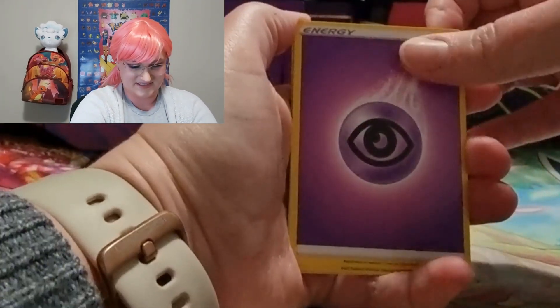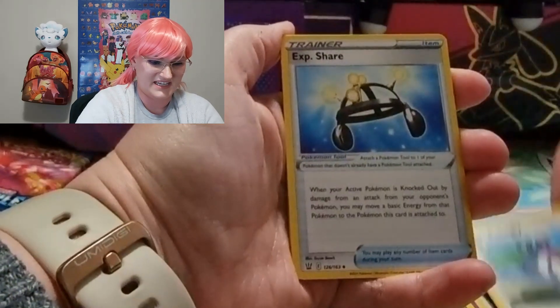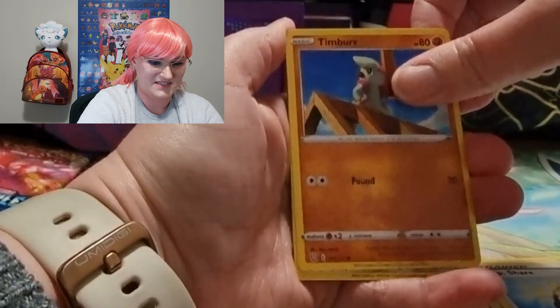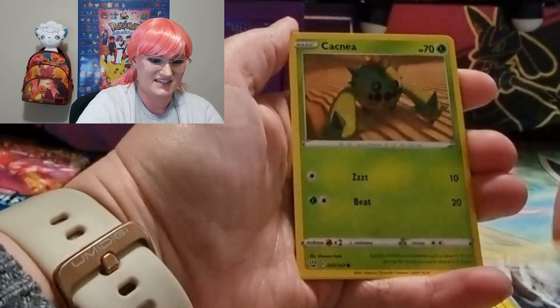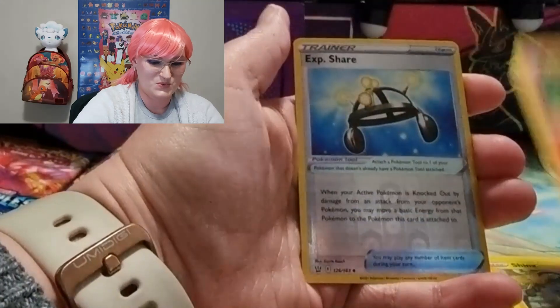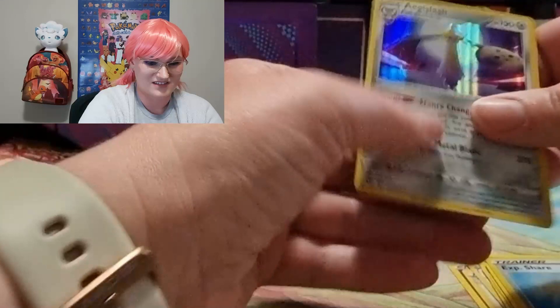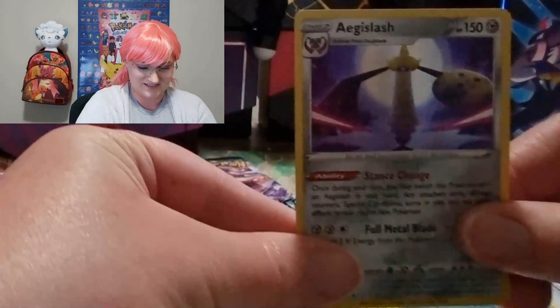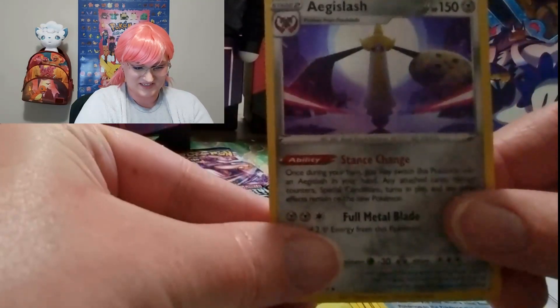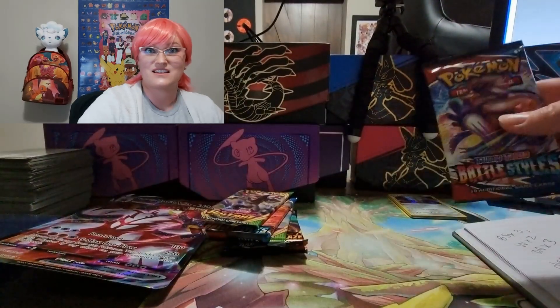Alright, let's see what we got going on: Tower of Darkness, Perrserker, Exp Share, Timberpaw, art Cackney, Scraggy, Silicobra, shiny Exp Share, and a holo Aegislash — very nice! Check that guy out right there. Okay, that's Battle Styles number two.